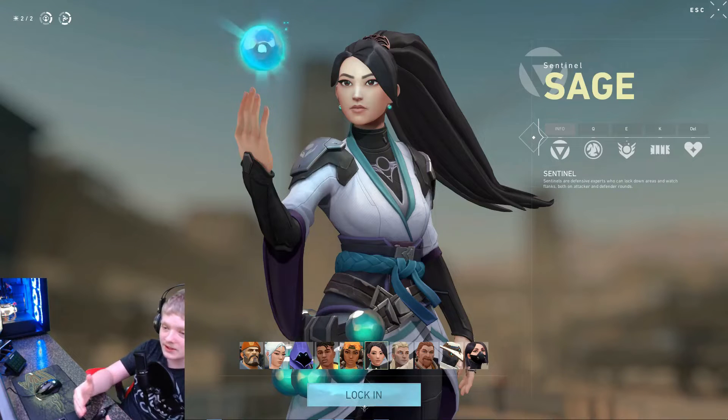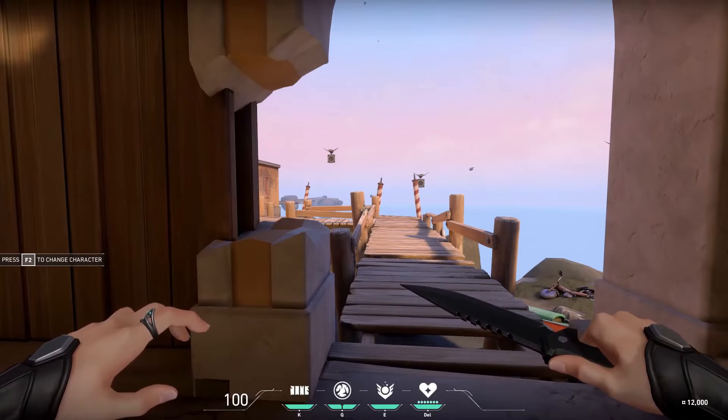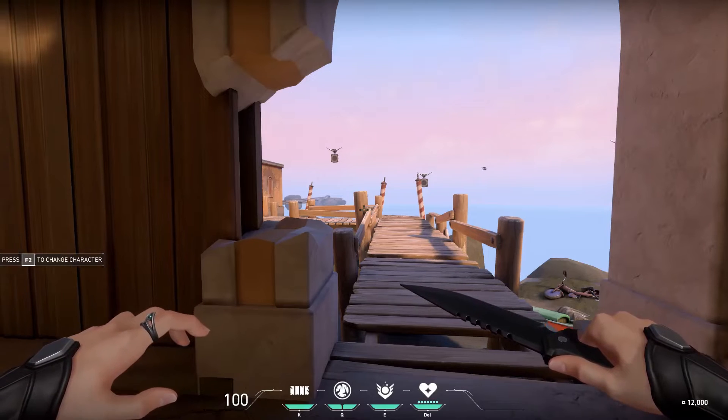Welcome back to another Valorant character tutorial. Today we're gonna be learning Sage. If Sage isn't your character of choice, please check the playlist in the description box below — every character in the game is there. But without further ado, let's get started. Sage is a Sentinel; Sentinels are defensive experts who can lock down areas and watch flanks.